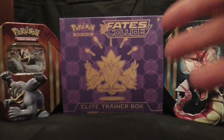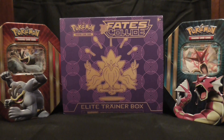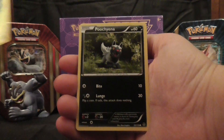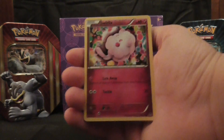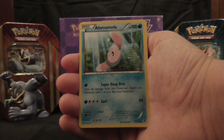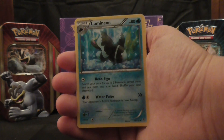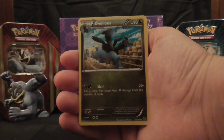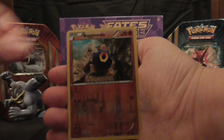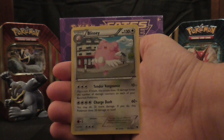Next we're going to open a Phantom Forces pack. This pack starts off with a Yanma, Poochiena, Swirlix, Wisma, Amolamola, Luminion, Zwellios, and Swadloon. The reverse is a Rog and Roller, and the rare card is a Blissey Non-Holo.